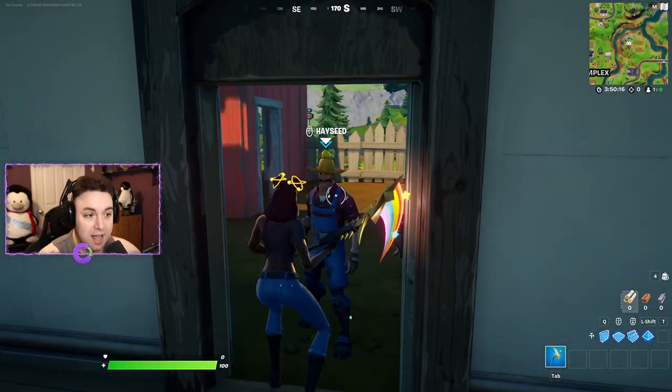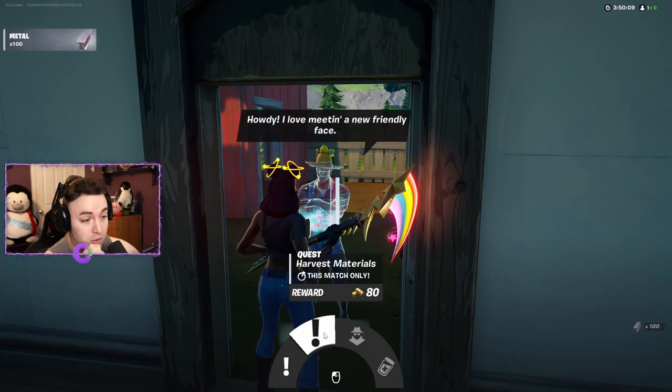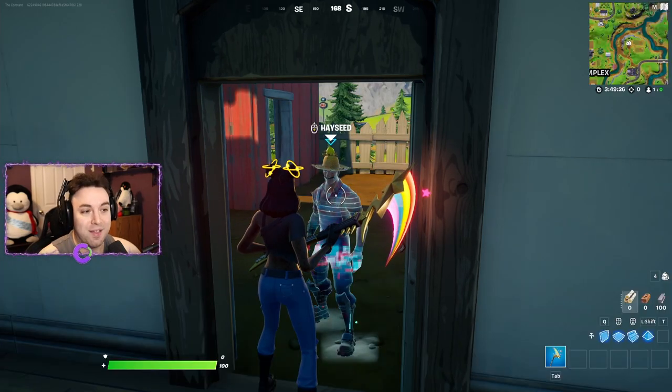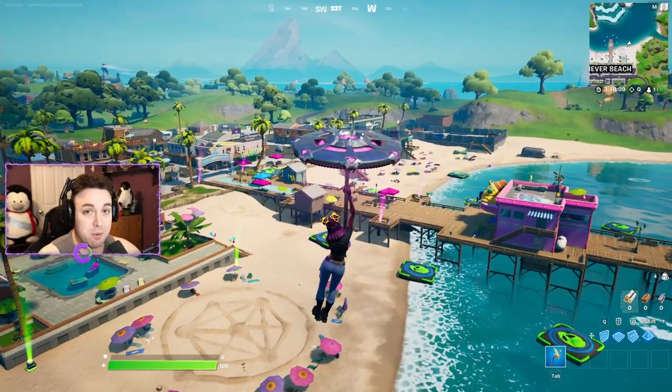Our next NPC is Hayseed, who has taken over the farm. He offers: collect corn or harvest materials for gold, turn into a prop disguise, or get healed. You can find him to the northeast of Corny Complex on the map.